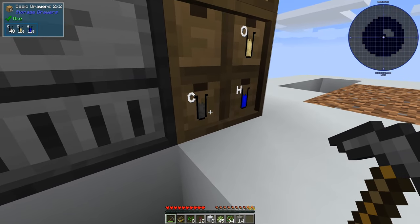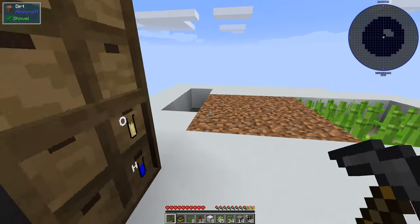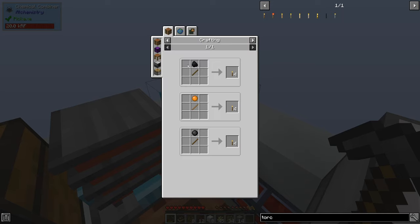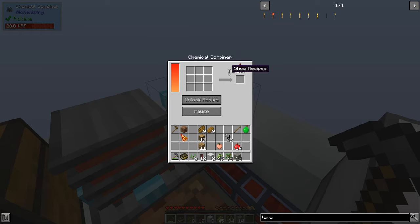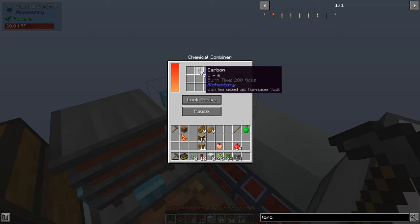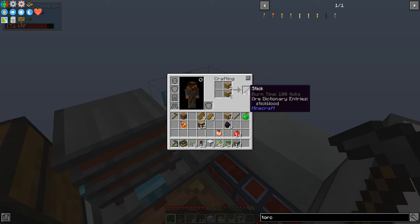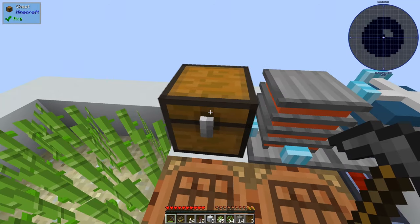Bonus points - it seems charcoal is just carbon. So we have some carbon and we should be able to combine that. We should get rid of that target. If we just put carbon in the middle - unlock recipe, put it there - we get coal. Which we can then use as normal with sticks. This isn't one of those punishing packs that makes you hunt for sticks. We get lots of torches so we can light our way down.